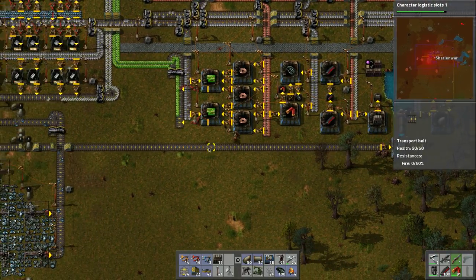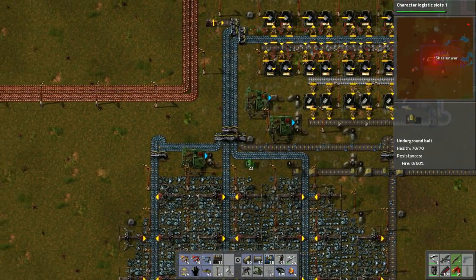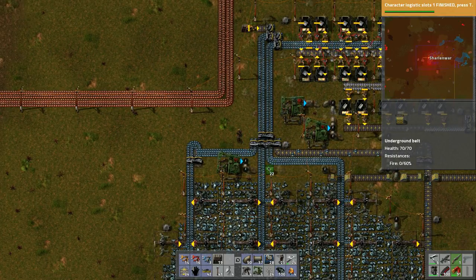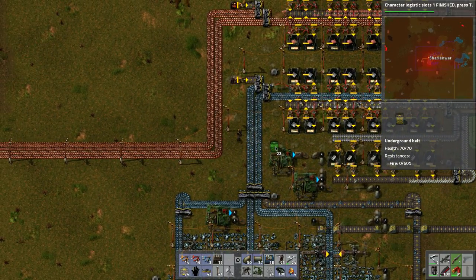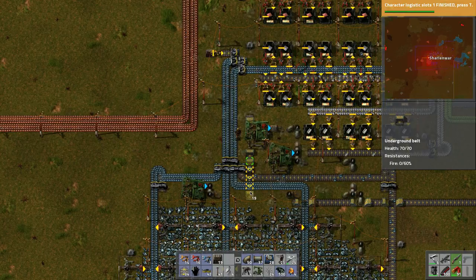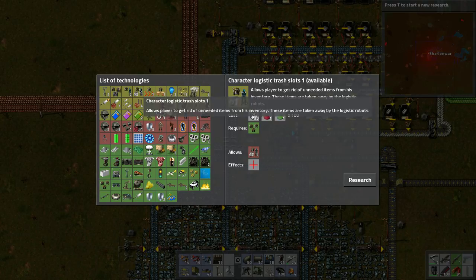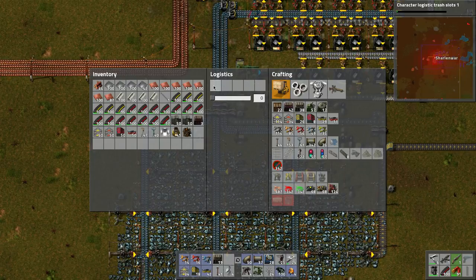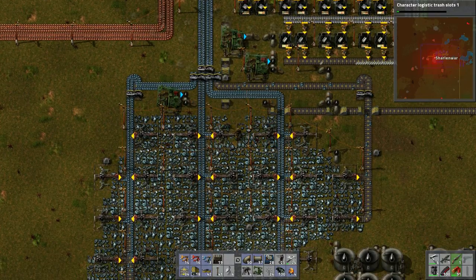Let's get this going — this would be steel, or yeah, it's iron raw iron. Maybe we'll bring it down like so. Actually this is going to be kind of tricky. We do want to split it off and have it go down like so — I think this will do it. That one's done. Let's do character logistic trash slots — those are new. These are what we're going to use for acquiring stuff to get more items.